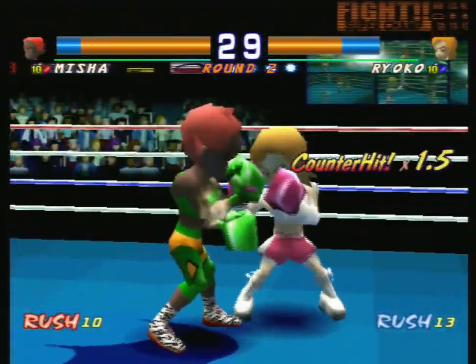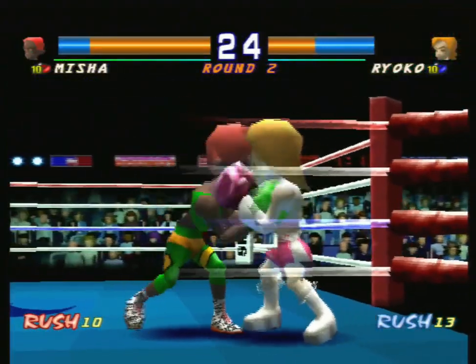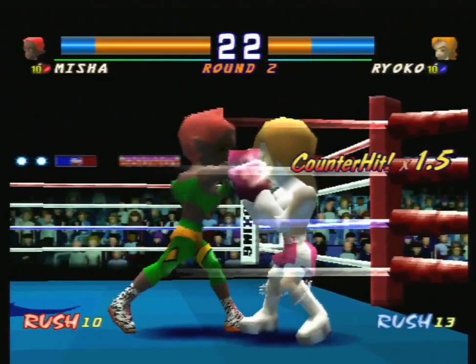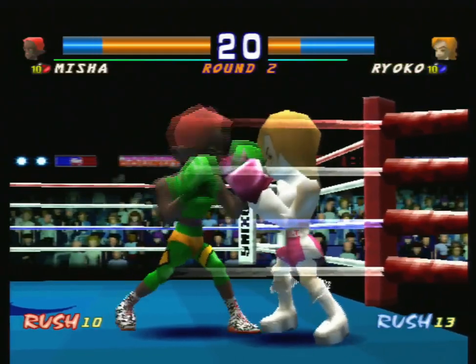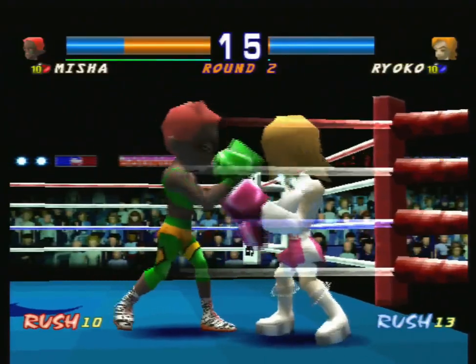Her tendency to defend her face really well also means it's very hard to surprise her with our special. Her health is low enough right now though that we can just keep punching her in her face regardless of her defenses and we won't really have to worry. We're just in that much better shape.